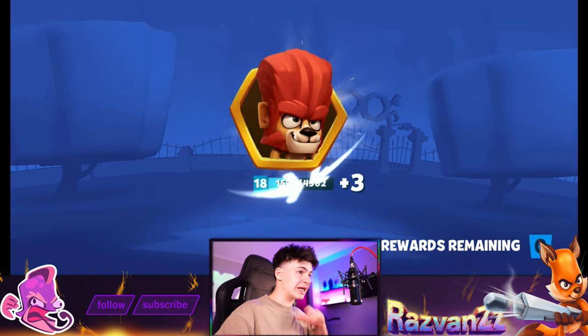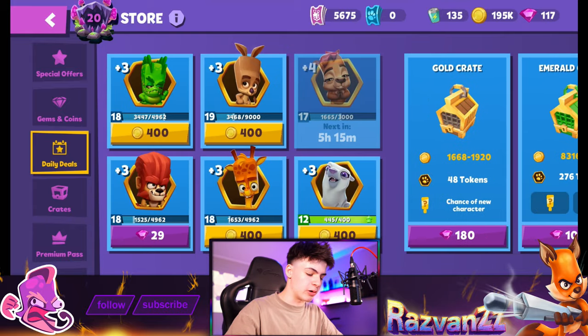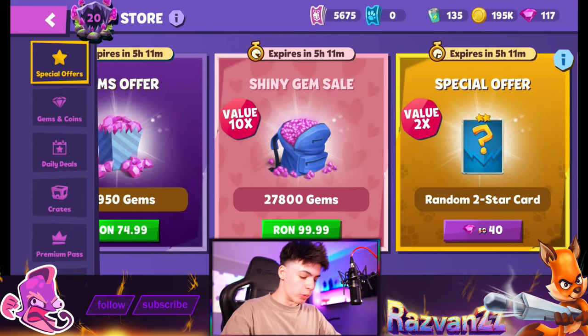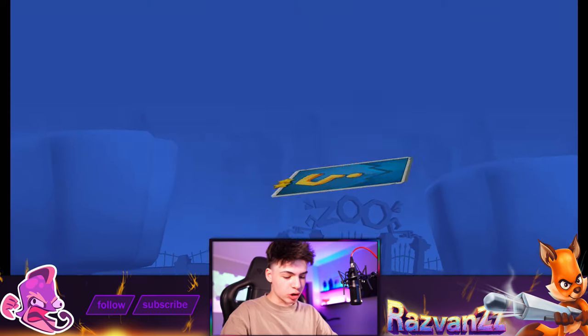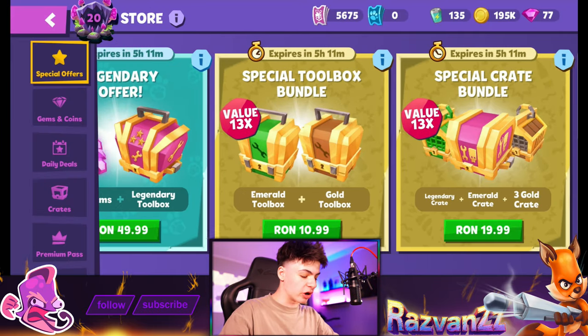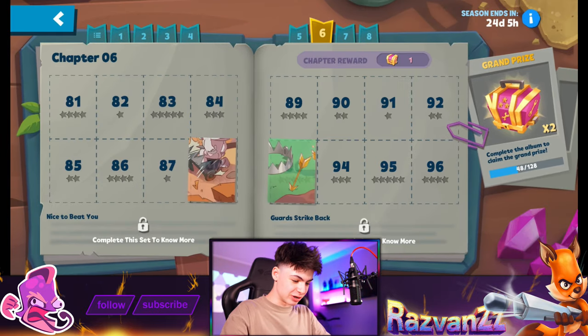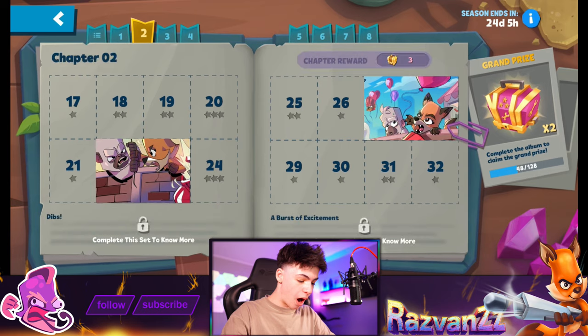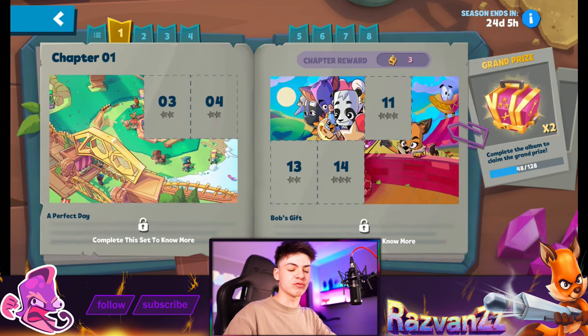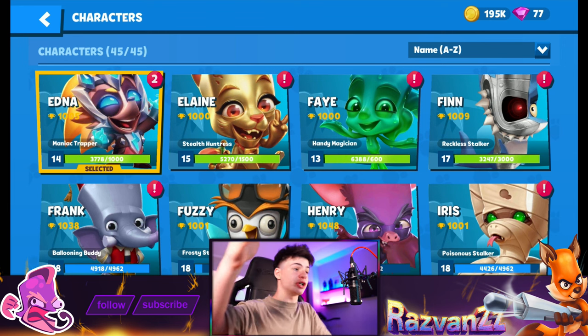Let's get some tokens for this character because they're way better than any other character here — that's just my opinion, comment below if yours is different. We spotted a random two-star card which we really need, but the offer is now gone — just when you find something actually worth it, it disappears. Still, we have quite a lot of cards, which is cool.